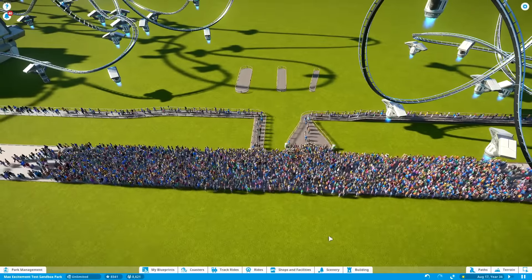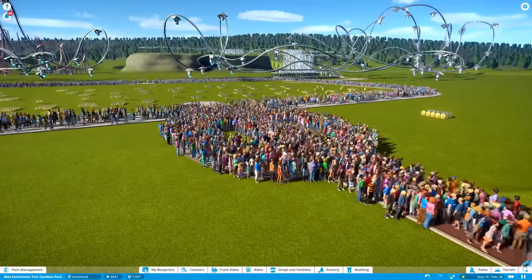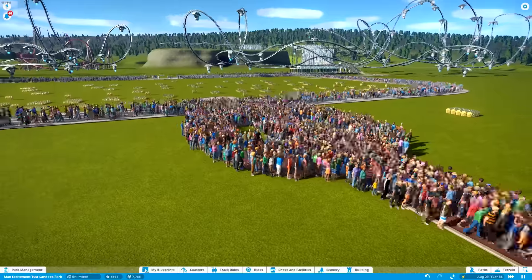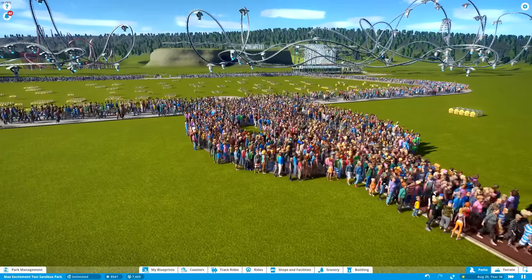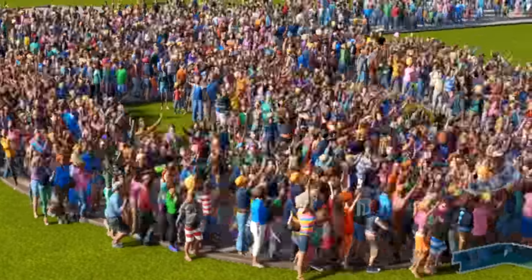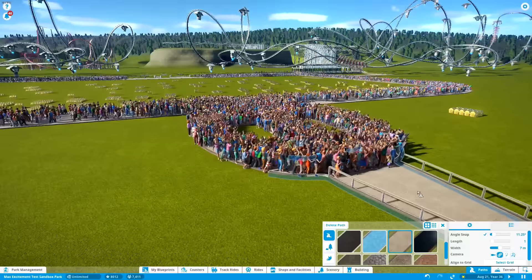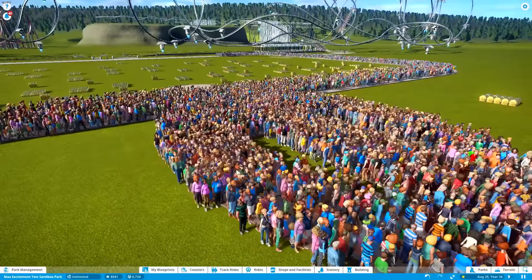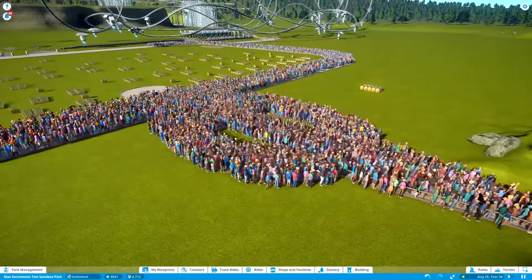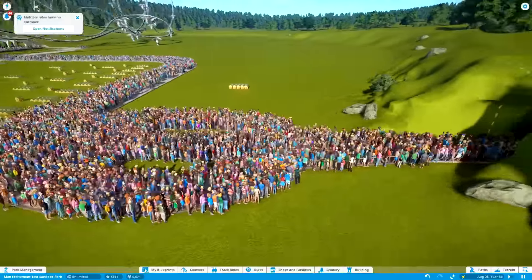By the way, look at all these people — this is what 8,000 people look like when they go to leave your park. We've officially broken the crowd — they don't know what to do, they're glitching out. That's a lot of waving hands.